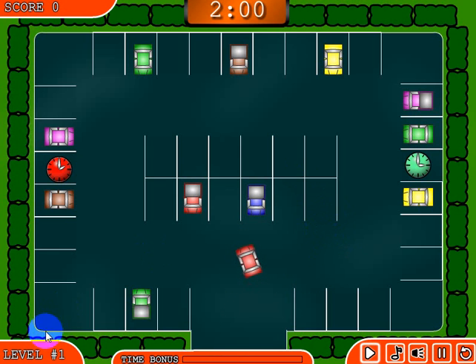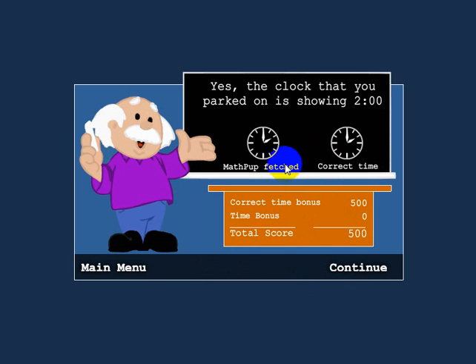On this level, I'm trying to find the clock that has two o'clock on it. There's two clocks here, one here and one here. This one has two o'clock on it, so let me go ahead and drive over there. I don't have to be careful at all because I've already lost all my time bonus. Now after you've finished a level, it tells you that you either parked on the right spot or the incorrect spot. This time we did get the right clock.